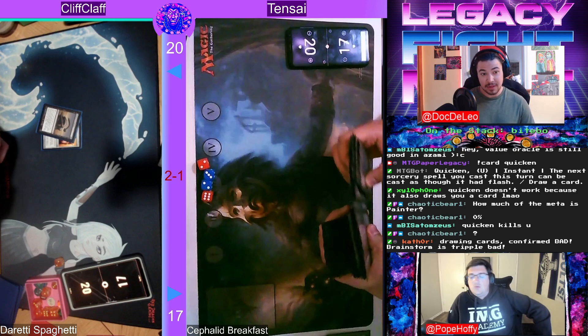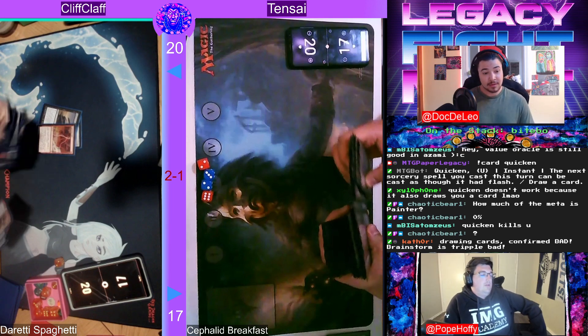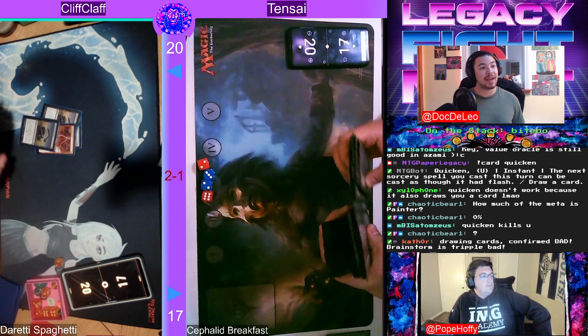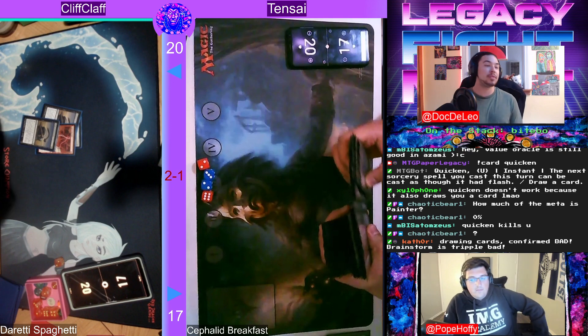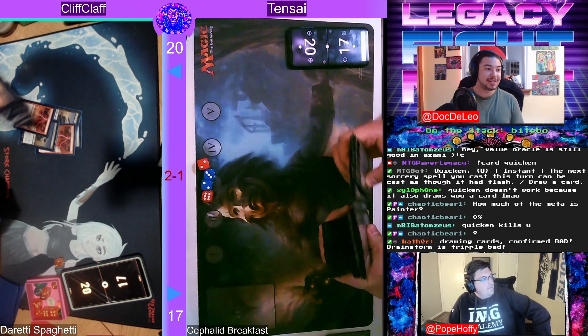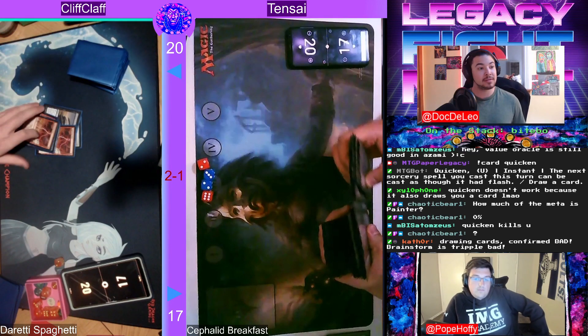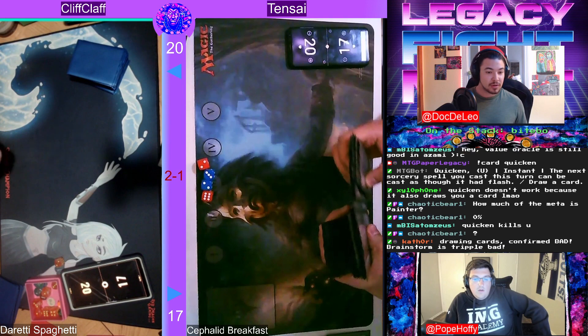Sundering Titan against a three-color-base deck is always going to be good. Cliff has played Tensei way too many times to count — you've gotta get one. But also Cliff played Game 2 brilliantly: that Pithing Needle saved the game, completely shutting down the combo. Tensei was forced to pitch the Cephalid Illusionist — just enough time. Cliff playing by the skin of their teeth on that one. We're going to take a short break, get our second round set up for everybody — stick around and we'll be right back.